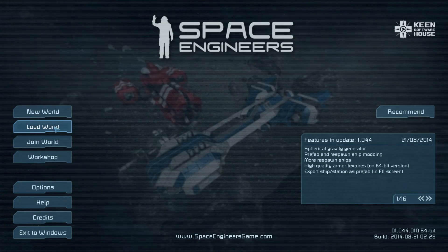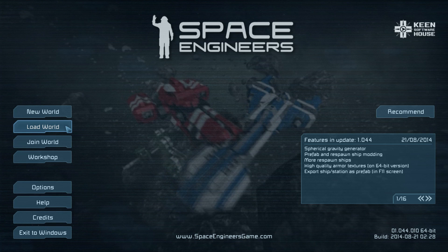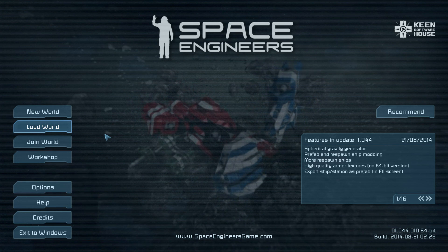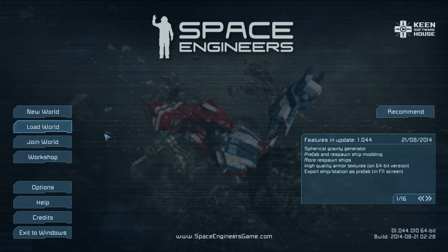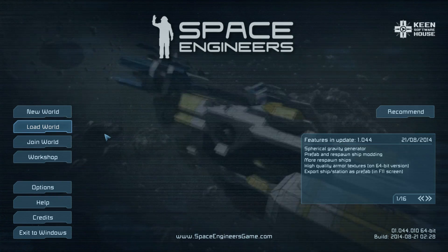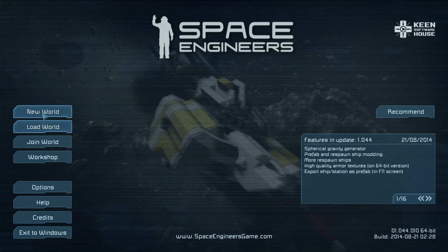I'm feeling very spontaneous today — the update just came out, 1.044, and this brings us the actual spherical gravity generator that we were actually experimenting with yesterday through one of the mods. I just want to go into a game and try this out with you.